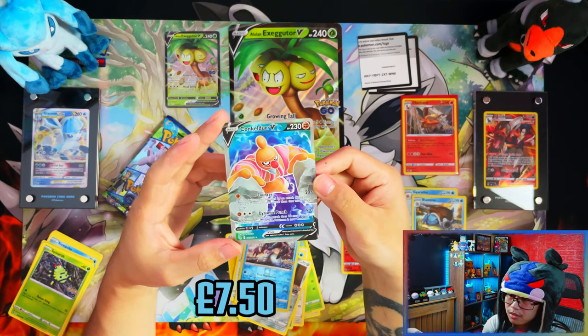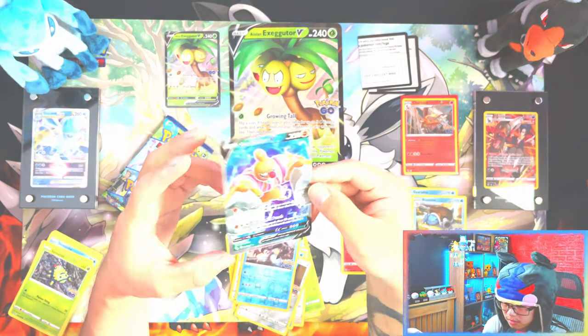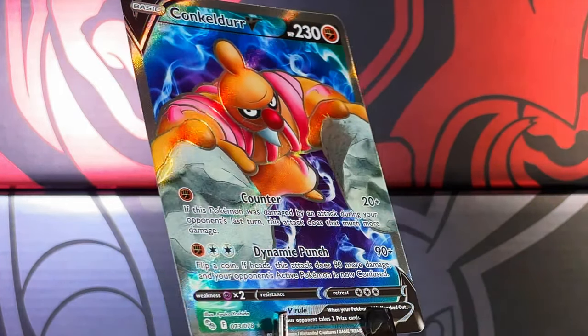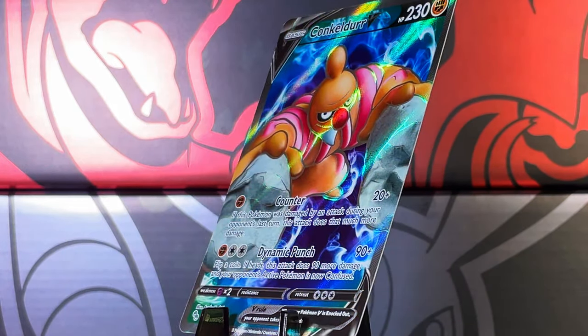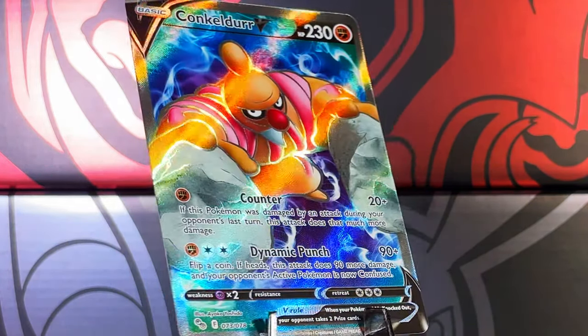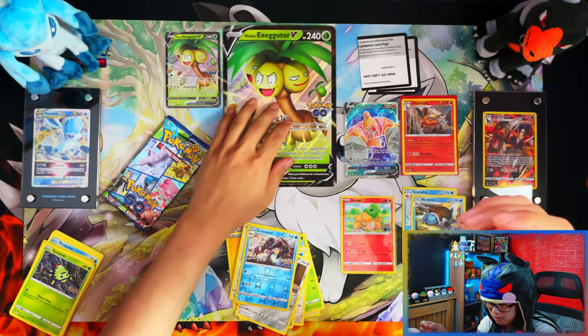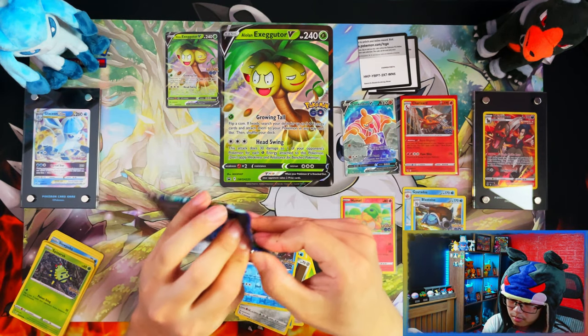Third time I've pulled this card now. We've got a full art, so that helps towards the profit and loss. But each time I pull something like this full art, it could have been something for the master set — could have been Dragonite, could have been one of the alt arts — but nope, third time I've pulled that one. That's not too bad though; that's really going to help with the profit in this box.